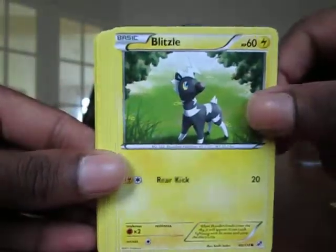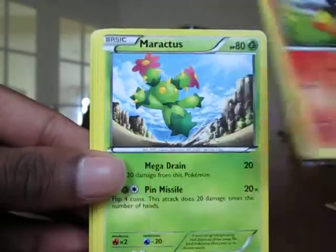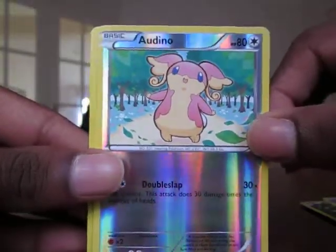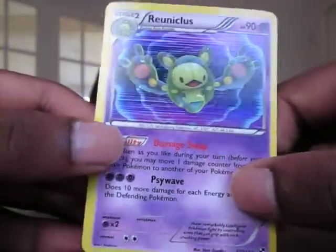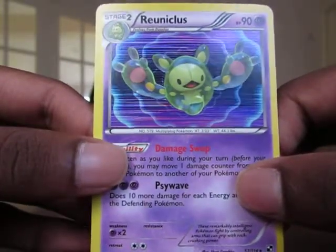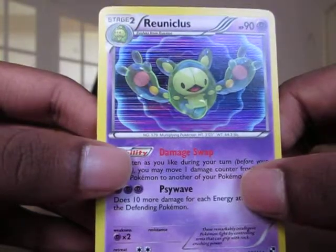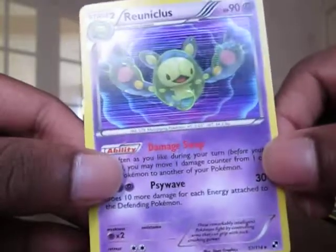Solosis. Blitzle. Snivy. Timburr. Tepig. Maractus. Volbeat. Simipour. Reverse, which is uncommon. And the rare — nice. Reuniclus, or Reuniclus — whatever it is, it's a cool Pokémon. I like the little bubble it's got going. It's cool — reminds me of Castform from Sapphire.